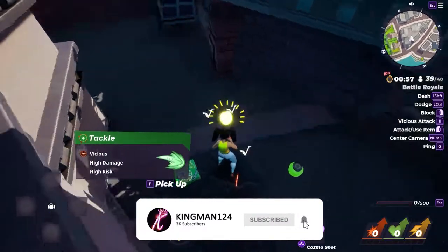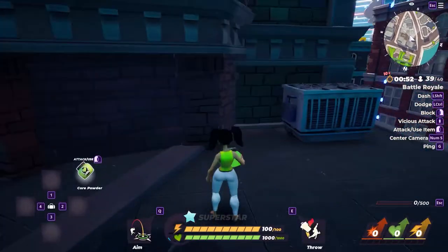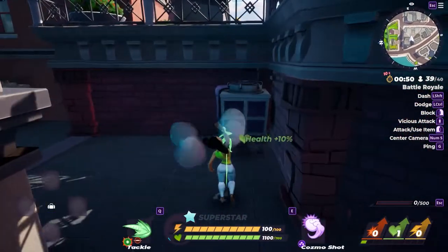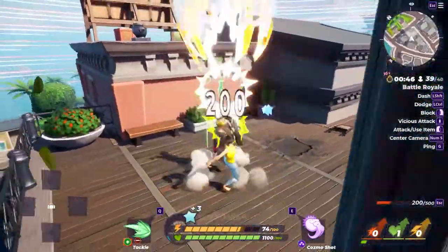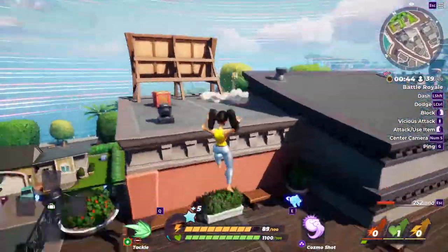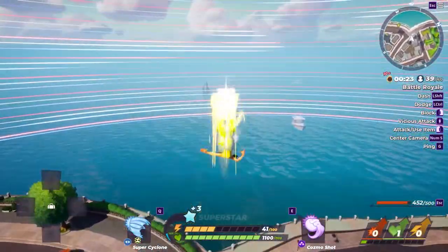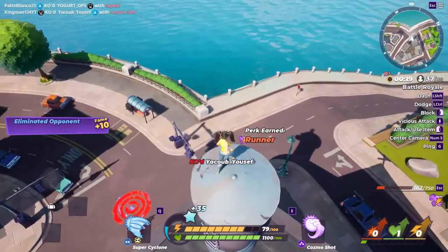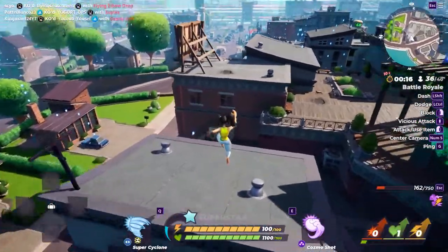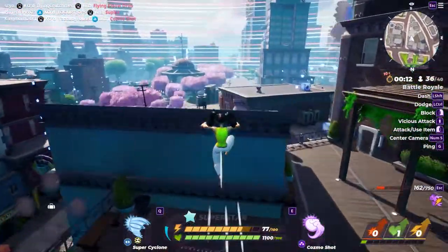This game is pretty cool because you can get abilities and fight people as the circle gets smaller and smaller. You can get different abilities and also upgrade your health, stamina, and attack damage. I literally just kicked someone off the side of the map and he died in the water, because the water kills you instantly.